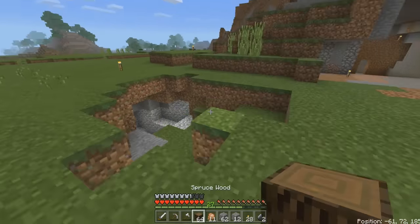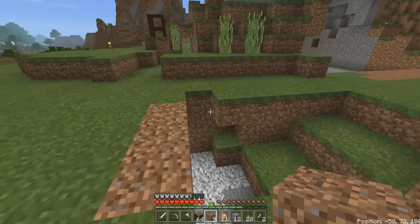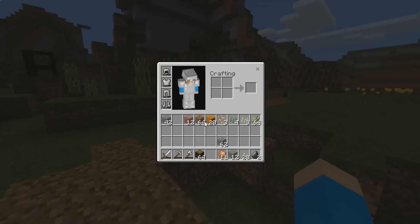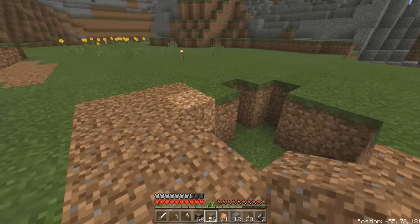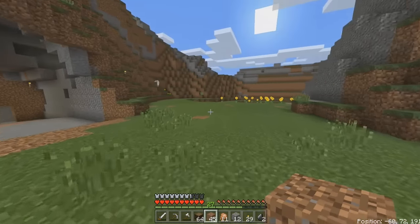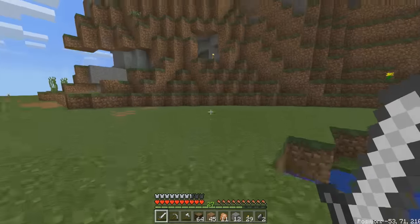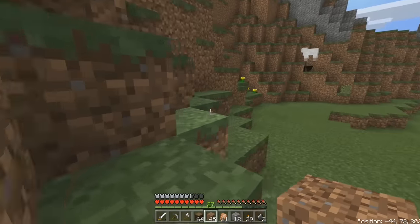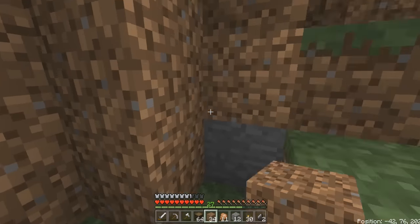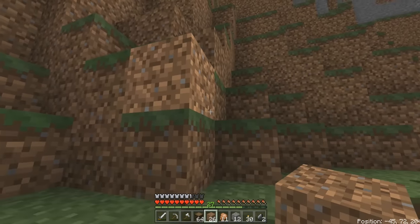Let me figure out where I want the farms to be. First things first I should cover up this hole because otherwise it's going to annoy me. There we go, all covered up. I'm thinking maybe this area here could be turned into some sort of animal farm. I'll just cover up this area here.